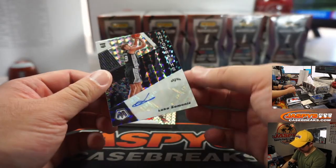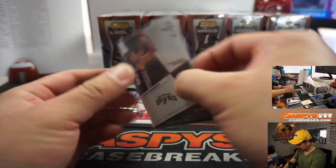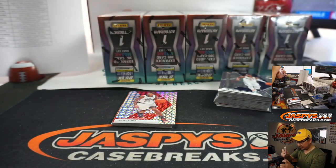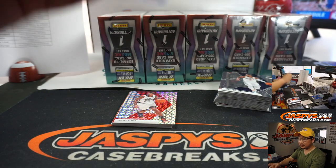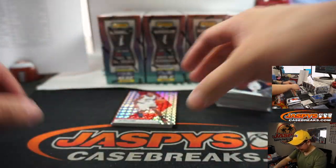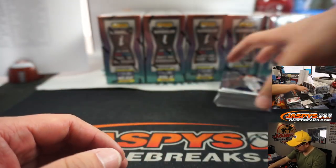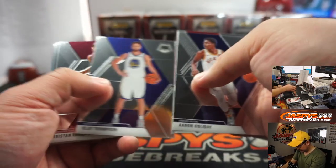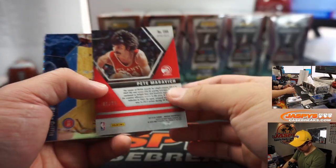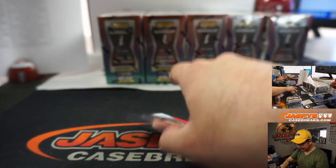Lukas Somanich is your autograph. Kobe White autograph from EA, the first box — really nice. Pete Maravich to 25 — that goes to the Hawks.